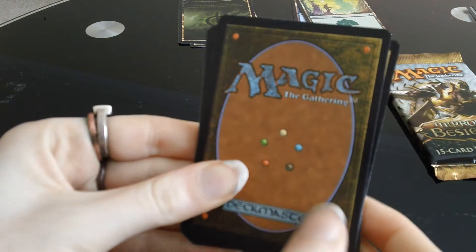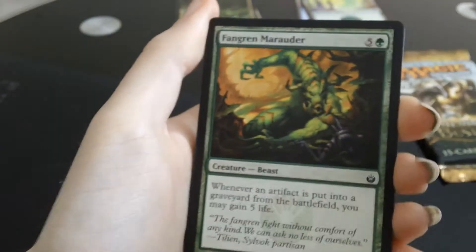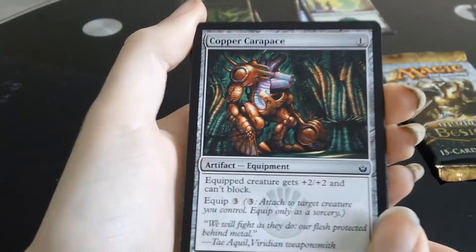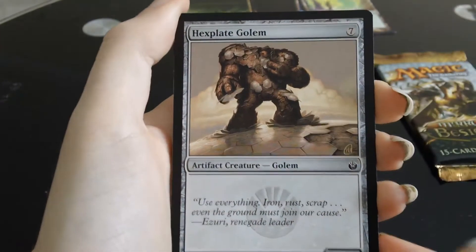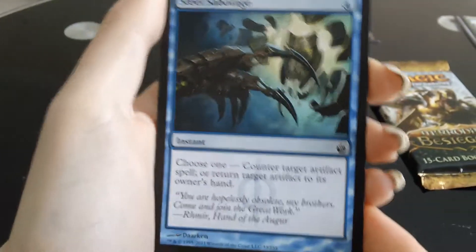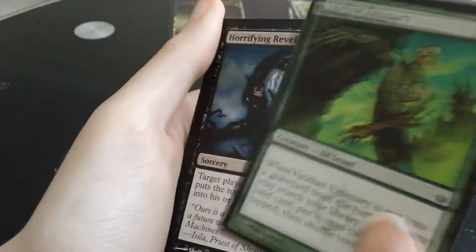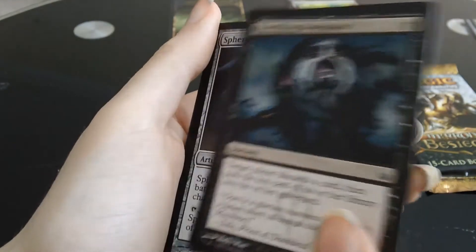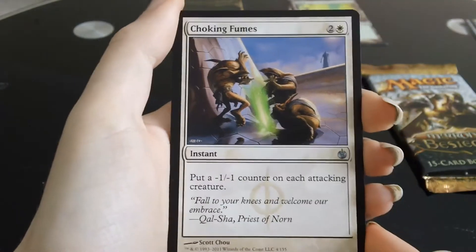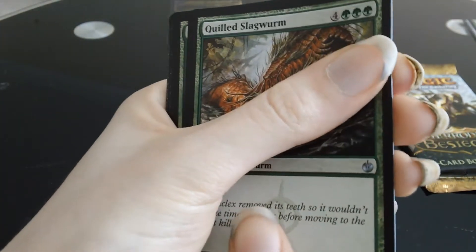Let's go! That's the pack. We have Master's Call, Fangren Marauder, Copper Carapace, Hexplate Golem, Ardent Recruit, Steel Sabotage, Flensermite, Viridian Emissary, Horrifying Revelation. Sphere of the Suns is the first uncommon, Choking Fumes is the second, and a Quilled Slagworm — he's the slaggiest worm I've ever seen.